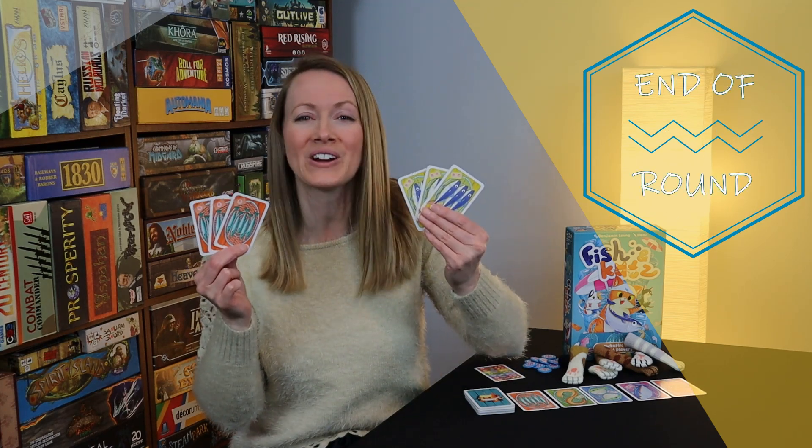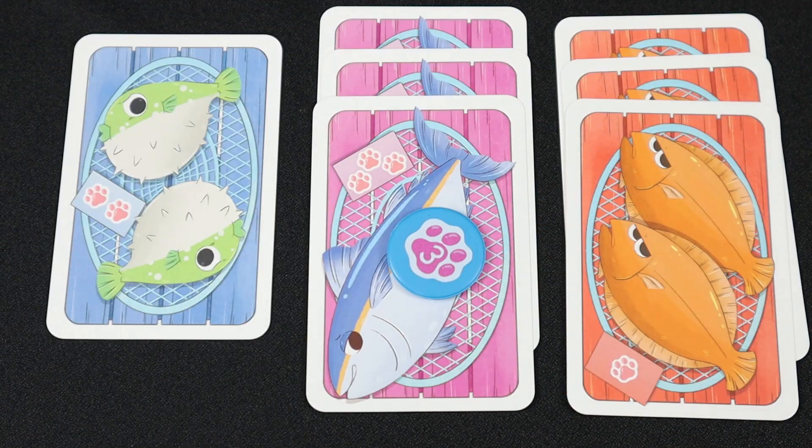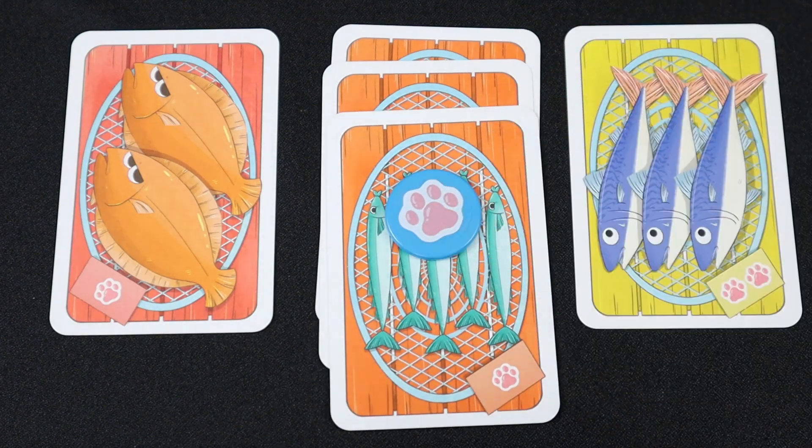After a turn, check if at least one player has collected two different fish types with at least three cards each. If so, players will score their current tableau and check for the end of the game. Each player gets paw tokens for each set of fish in their score pile. A set consists of three or more cards of the same fish type. You score the paw tokens shown on the cards only once per set, not for each card.